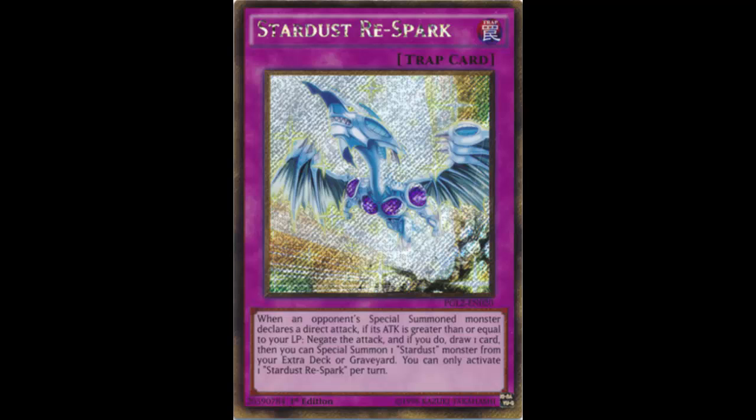Most of the time a direct attack is going to be by a special summoned monster, unless you're playing absolutely nothing and your opponent is just normal summon poking you to death. Once it gets late in the duel, it's going to end due to a special summoned monster doing the direct attack. So if that attack is greater than your life points and they say GG, you could be like, no, not yet — Stardust Respark, negate the attack, draw a card, summon a Stardust monster.